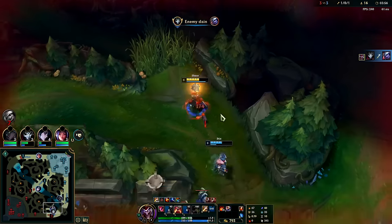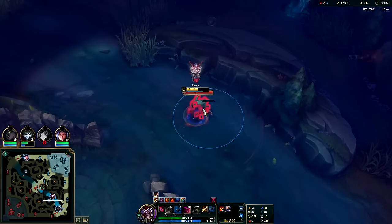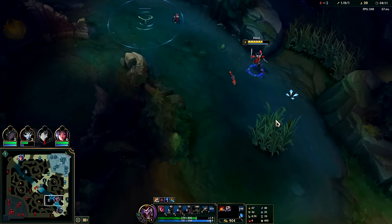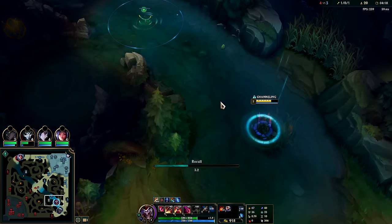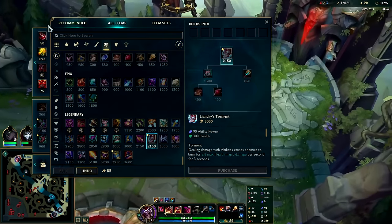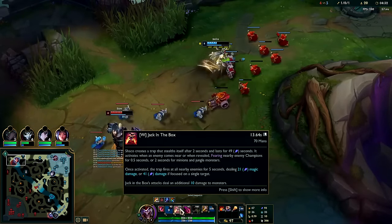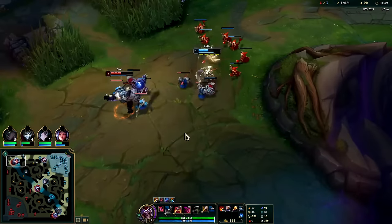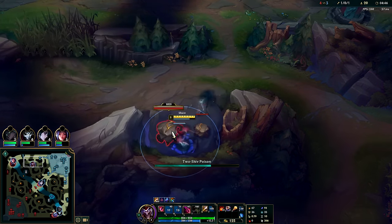I got the turret shot — Jhin gets the kill. Warwick's coming over; I need to get above half health here, we'll smite him early and get the execute damage on E. I can back here, maybe bait Warwick into doing something dumb. We're sitting on a decent amount of gold. We'd rather have Oracles — we're going to be going box max Shaco, it's the fastest way to clear plus your boxes are insane for teamfights and just for poking people down like a Teemo mushroom.